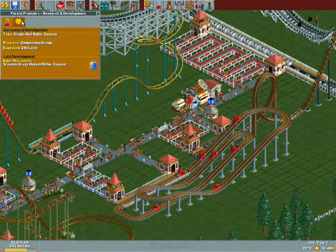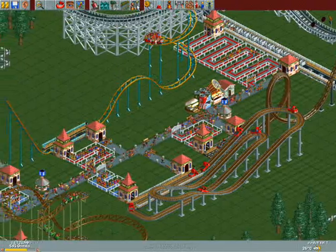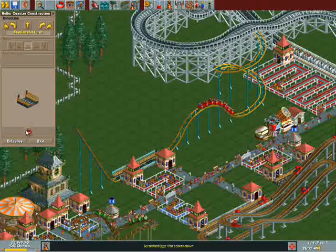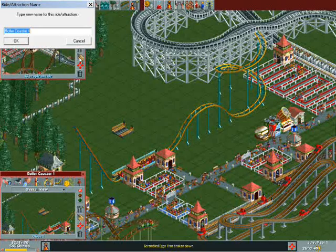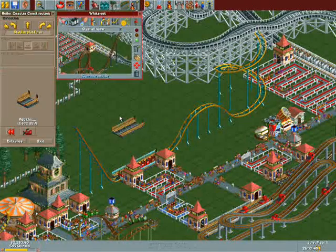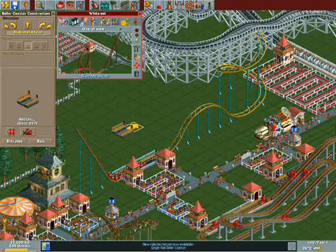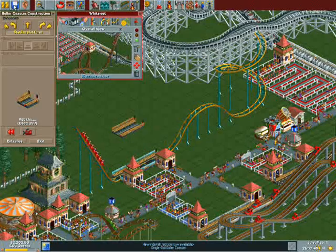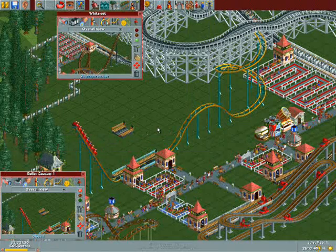So what am I getting now? A single wheel roller coaster. I got a new rodent coaster now that I can play around with. I've got to give this a name — White Owl, sure why not. Since I'm going to be recording one year at a time, by the end of when I win this mission I'll have to figure out how to edit it — upload it as one big episode or as 30-minute episodes. Let me just save it very quick.